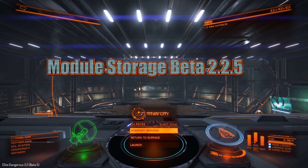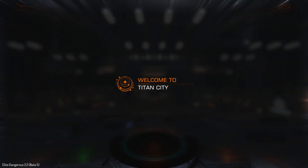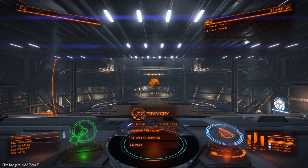Hello Commanders and welcome to Beta 2.2 Beta 5. I'm doing a quick little scout around the new feature of module storage that we've all been waiting for. I've had a little play with it already just to reduce the time of this video and keep it nice and simple. I'm at Titan City and if we go into Starport Services and then to Outfitting, you'll see some slight changes.